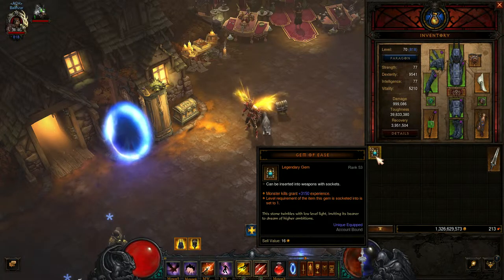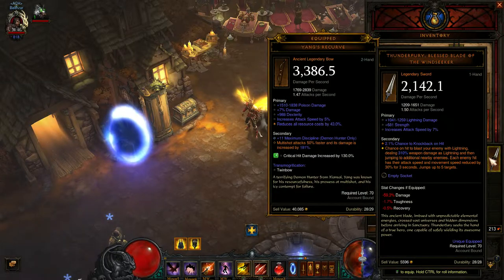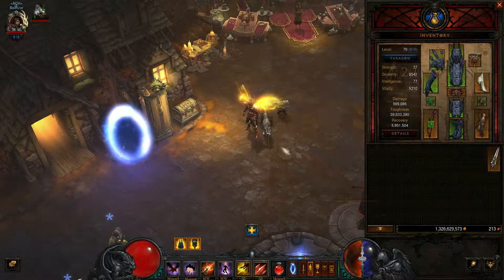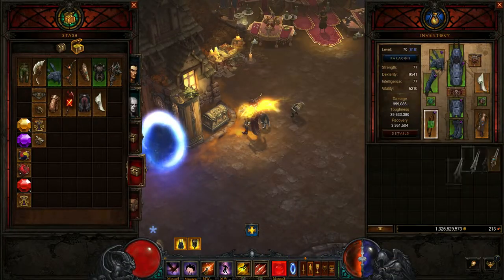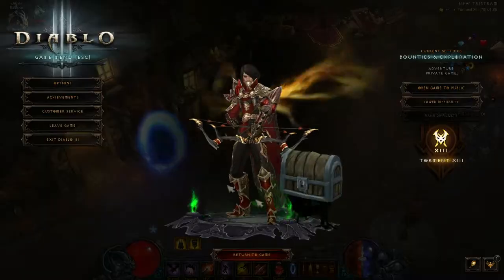Great piece of kit. If you want to speed level a character, it's great. Just to give you an example: I have a Thunderfury here, level 70, and I have a level 53 gem of ease. I'll plunk it in there, then plunk it into an empty stash, and let's go and create a new character.